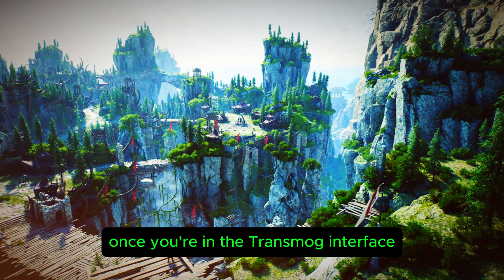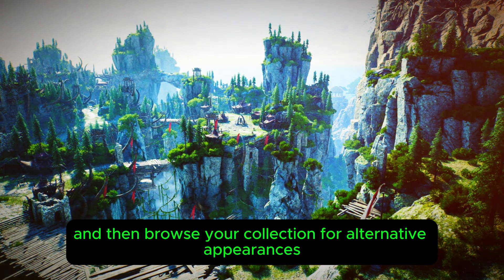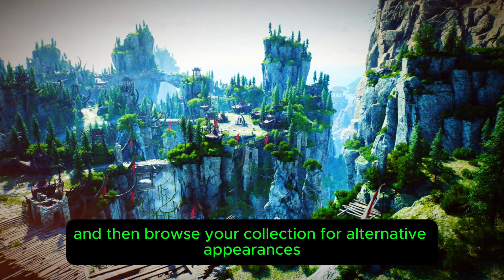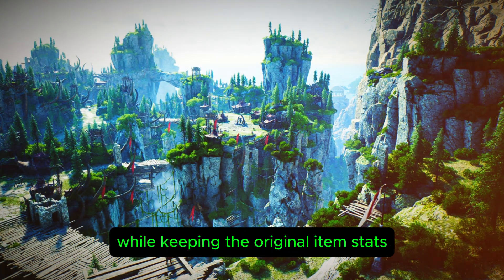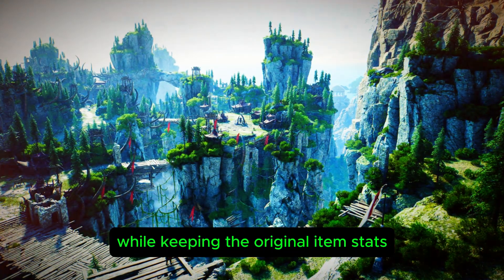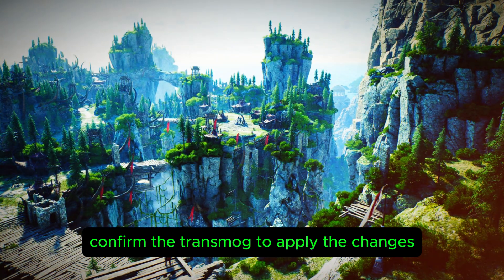Once you're in the transmog interface, you can see all your gear. Choose the piece you want to change and then browse your collection for alternative appearances. You can mix and match styles from different items while keeping the original item's stats. After selecting your desired appearance, confirm the transmog to apply the changes.